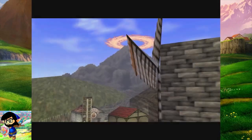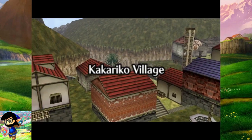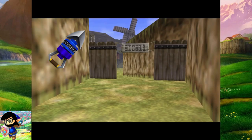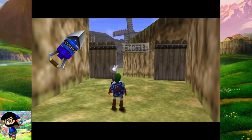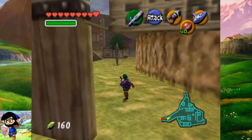When performing the bottle duplication glitch, when you pause the game and replace Link's empty bottle with, say, the hookshot for example, the game rewrites the value of the hookshot — 0A — to the value of the bottled item. Pretty interesting.